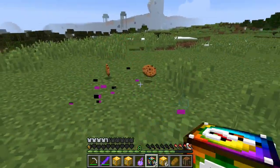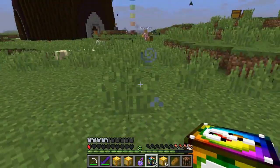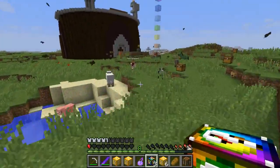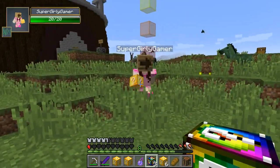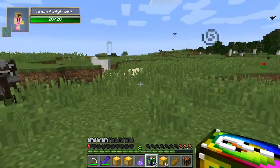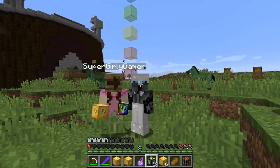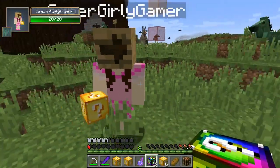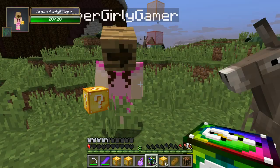Let me get the witch — there we go! Those heads are a drop and whenever they spawn in they freeze you. I want to put one on you! There we go — how do I look? I got friendship cookies! Can I have one? Yes, if you want to make a friend — come here.